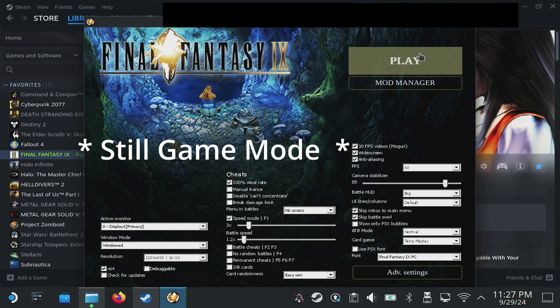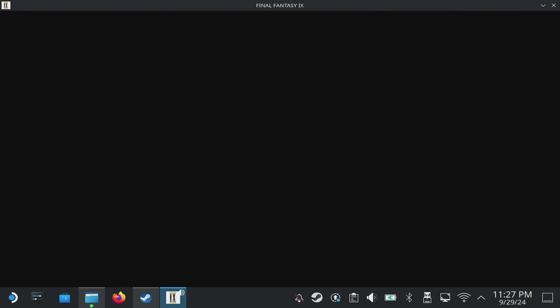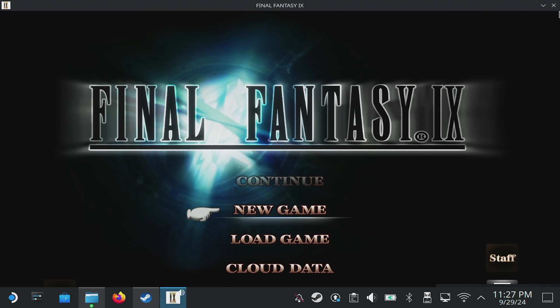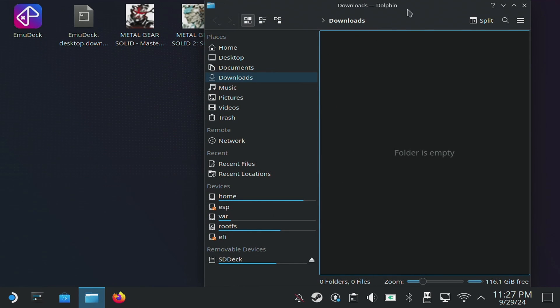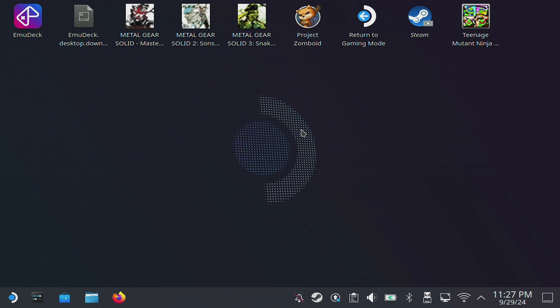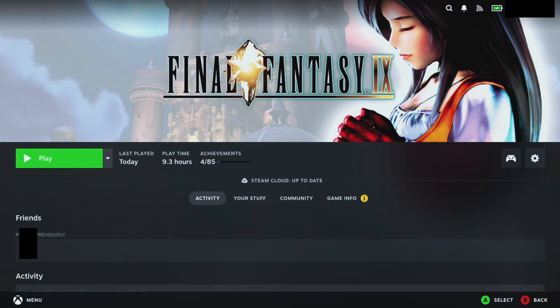So we're all good to go. You can launch from the play menu as well, but I'm going to run it from here since we're in desktop mode. I want to get in and confirm it's working, then close it out. Close out of Final Fantasy, close Steam, and close our folders — we don't need those anymore. Do leave the patcher file in the FF9 folder, because if you remove it, it'll prompt you to download it again. Then we're going to jump back to gaming mode.